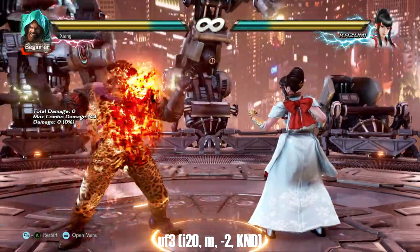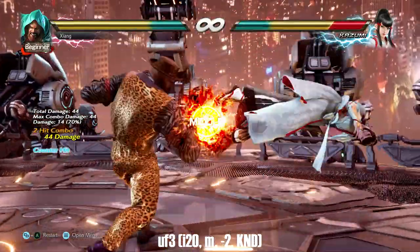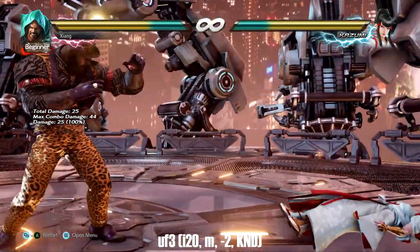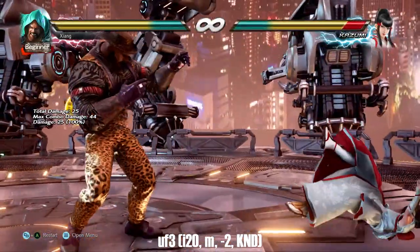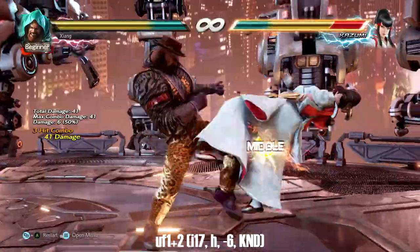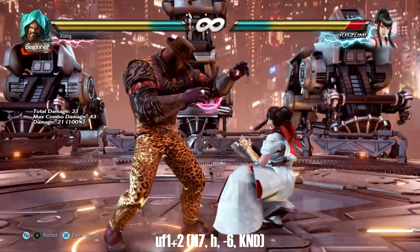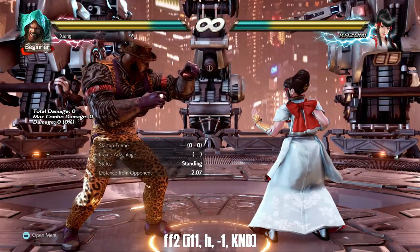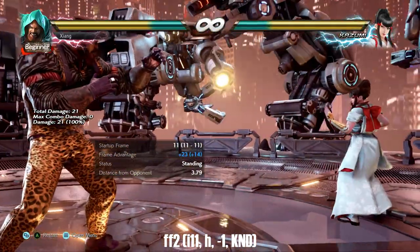Up forward 3 is a safe mid low-crushing counter hit launcher — still gives a knockdown on normal hit, but it's a tad slow and crushes late at frame 12; otherwise very abusable. Up forward 1+2 is a safe quick launcher, just be wary that it's a high. Forward forward 2 is a very quick safe knockdown elbow, though it is another high so be careful.